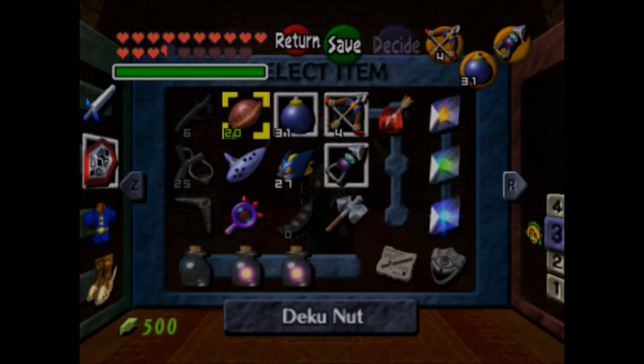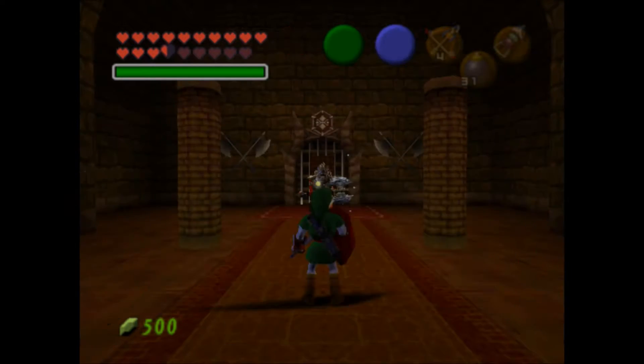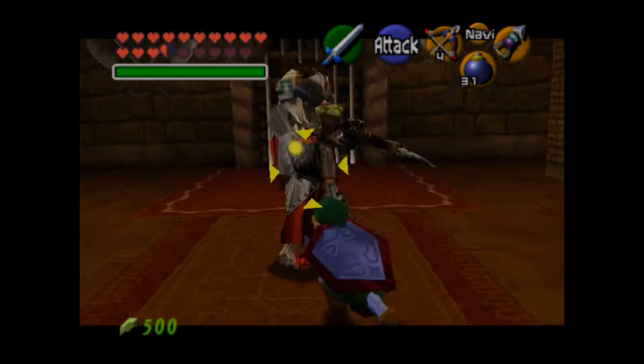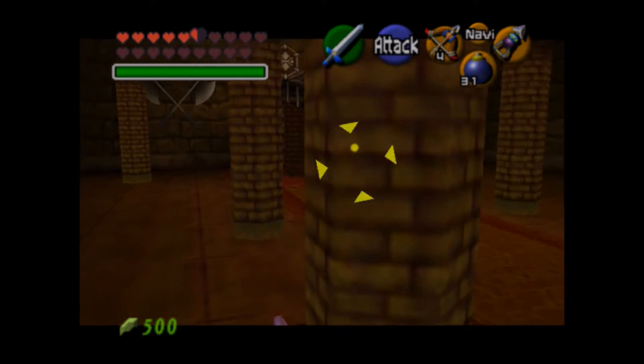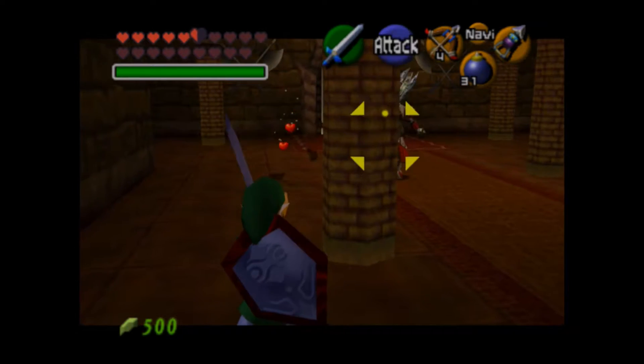There's something strange about this iron knuckle. Something strange. For the sake of this, I might take damage — I might even die. This is pretty aggressive. Also, there's a chest over there. That's a box.